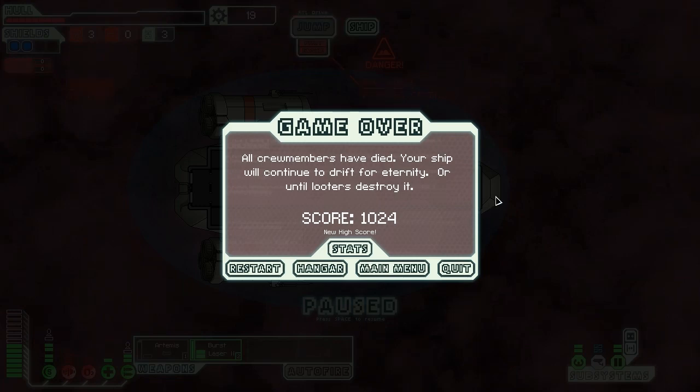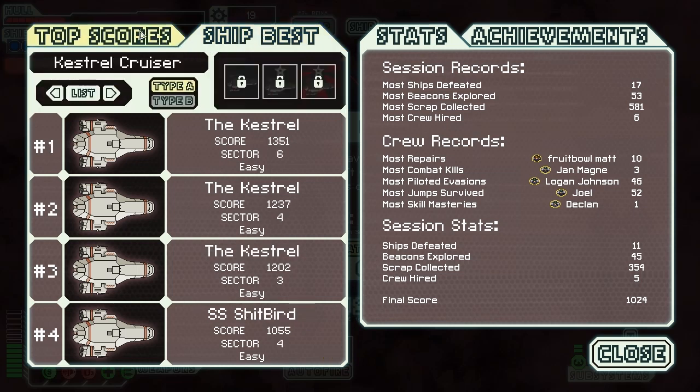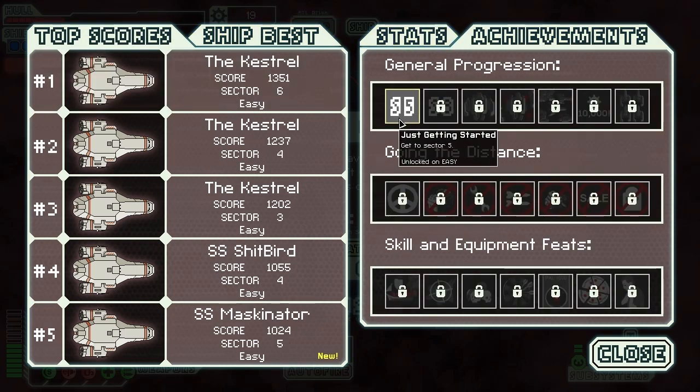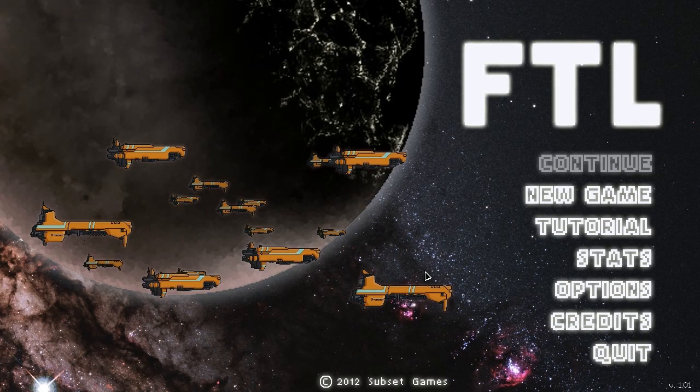That is just one of the ending scenarios — you get a score. This is my new high score. All crew members have died — your ship will continue to drift for eternity, or until looters destroy it. We can look at various stats and the achievements I got, which is the 'just getting started' one. Apparently I'm not very good at this game, but I really enjoy it. So we can go back to the main menu or restart.